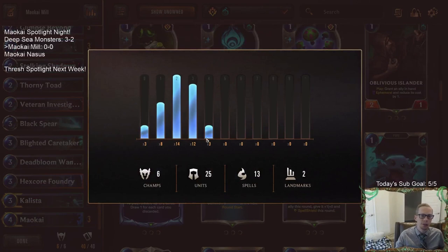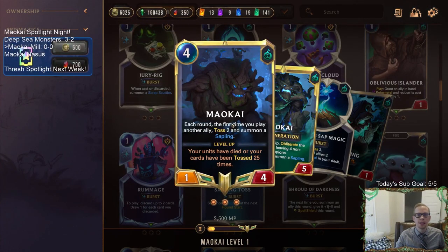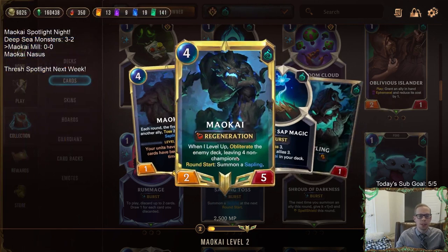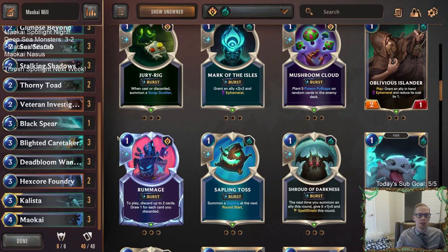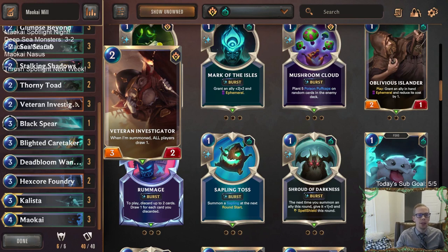Our curve stops at three except for our three Maokais. What we're going to be doing is trying to level up Maokai — that's the goal. We need to have 25 units die or tossed to level up Maokai. Once we do, we obliterate the enemy deck, only leaving four non-champions. From that point, they have their normal draw step which draws one of those cards.